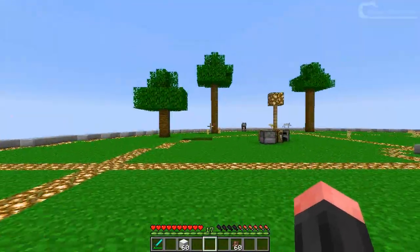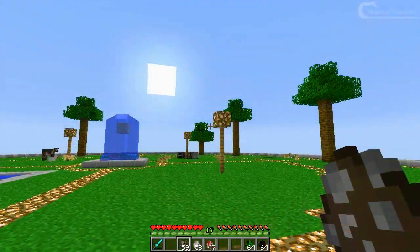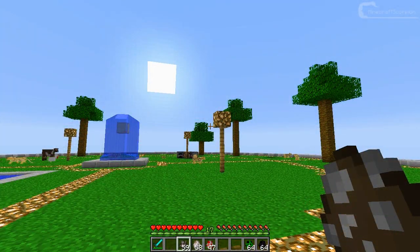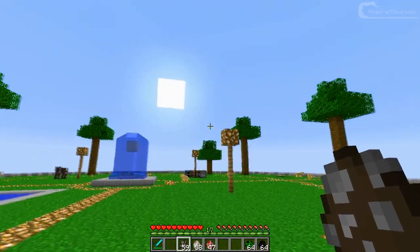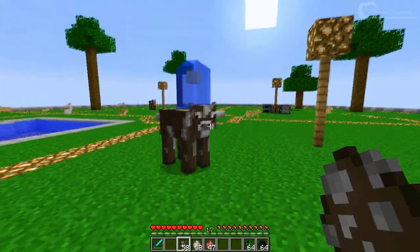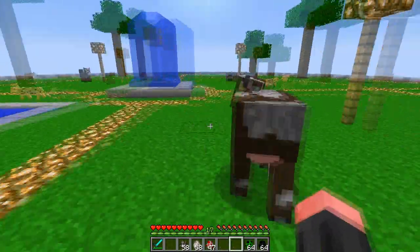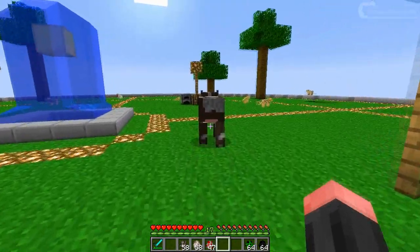Now let's go on to the extra add-on class files. I've added the five extra class files. Let's see what they do — I'll leave the best for last. Starting off with the cow: with this class file it will have no nipples on its udder.